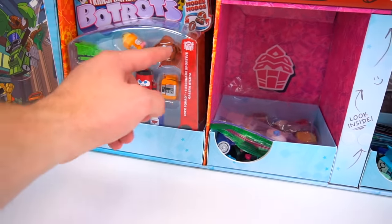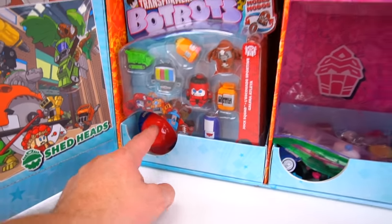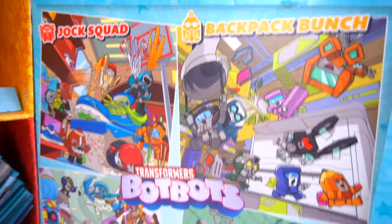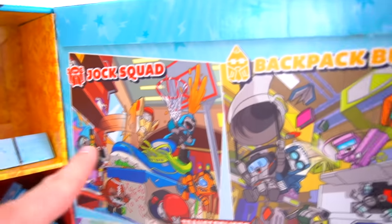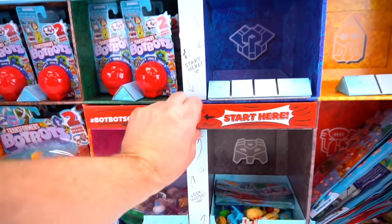We've got some singles left and we've got eight packs - the eighth one is a mystery one. We need to start doing the hashtag Bot Bots challenge. Once you get all the characters from each one of these different tribes, you put them together and take a picture. You've got Lost Bots, Greaser Gang, Techie Team, Shed Heads, Jock Squad, Backpack Bunch, Toilet Troop, and Sugar Shocks.